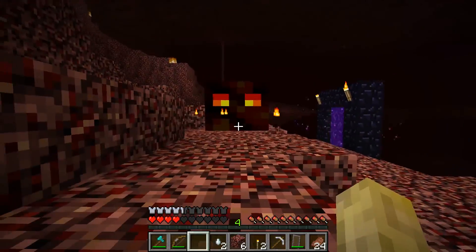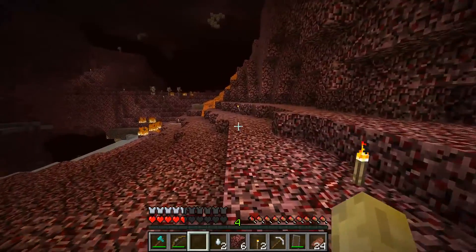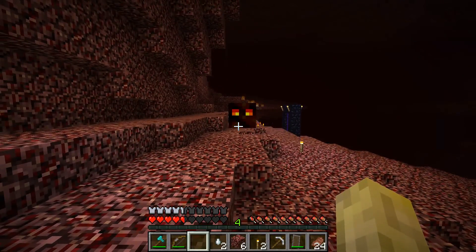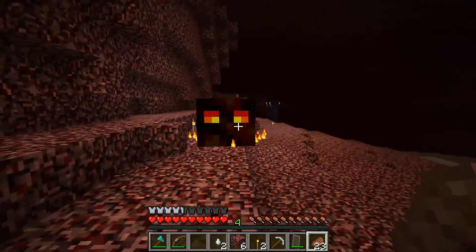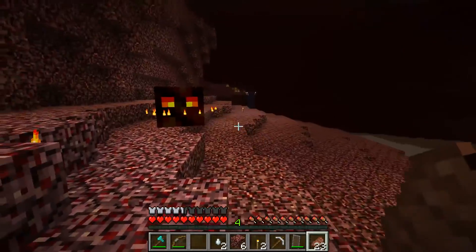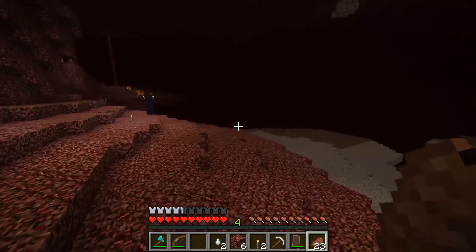So this guy is a big one, and there are three sizes: big, small, and tiny. Size-wise, we're going to say this big guy is a four, the small is a two, and the tiny is a one.